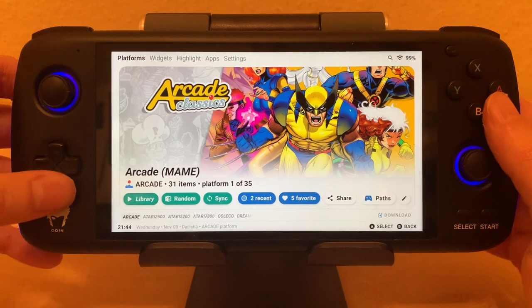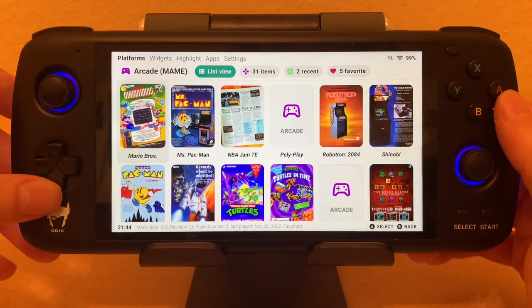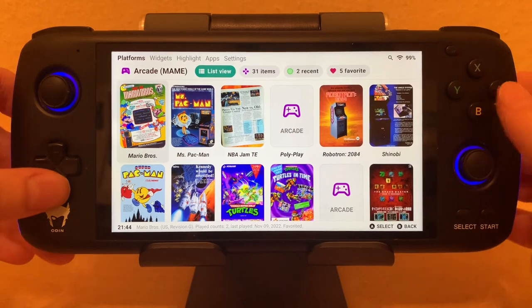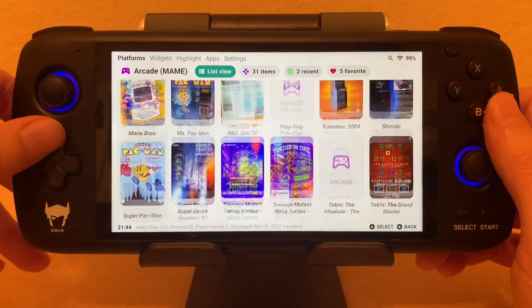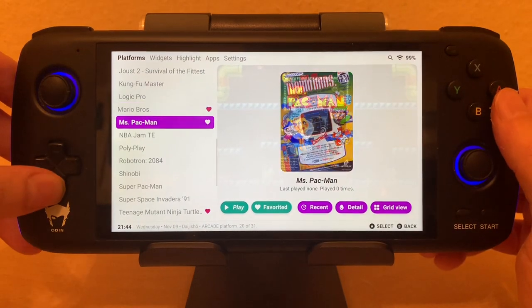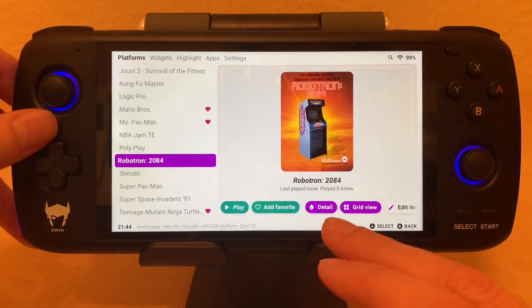You can go in and look at the library here. All this art downloaded automatically — I could go in and fix these up later. And you don't only have this grid view, you also have list view. So it's really whatever you want it to be.